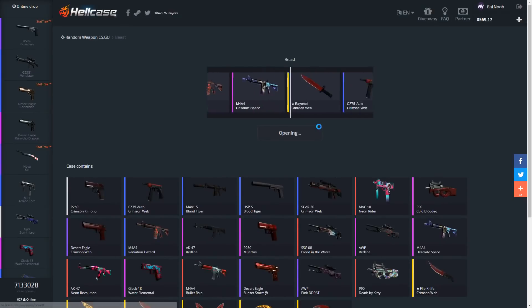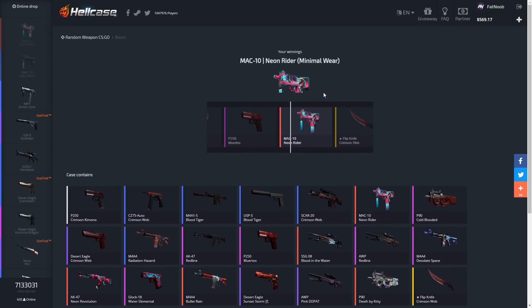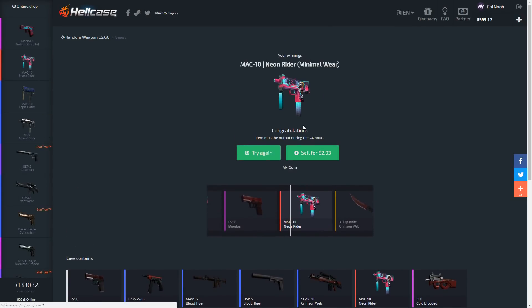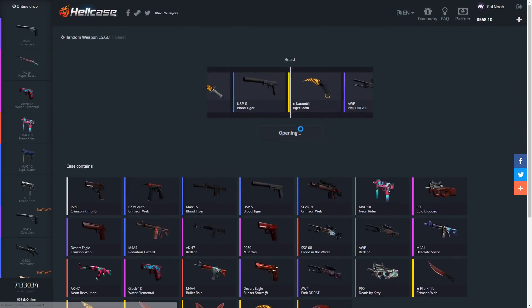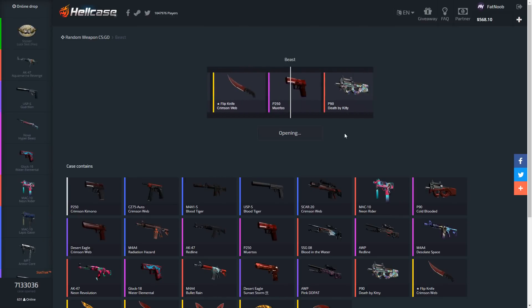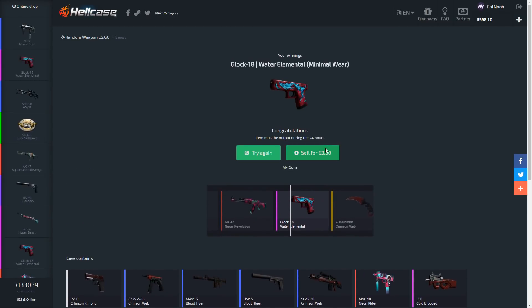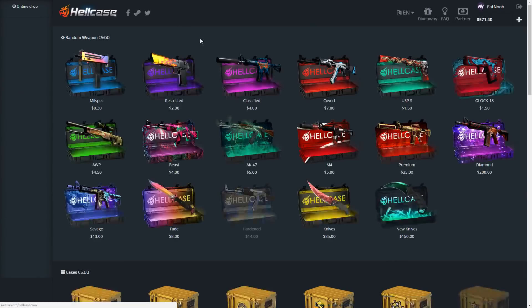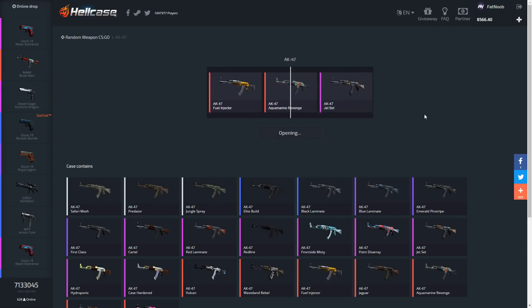This case has a very low chance of getting knives but let's see if we can profit. We'll open up two. We got a Neon Rider — not gonna make more than four bucks, nope. We haven't profited on any cases so far, but hopefully it'll be profit on the diamond case. Oh, the Neon Revolution — that would have been awesome. We're gonna lose money on this too.